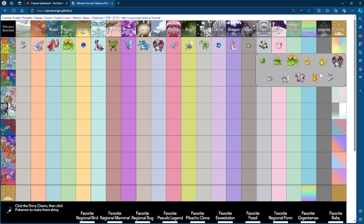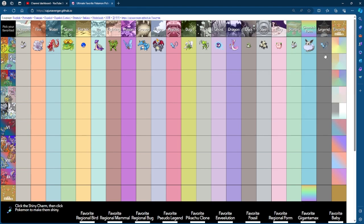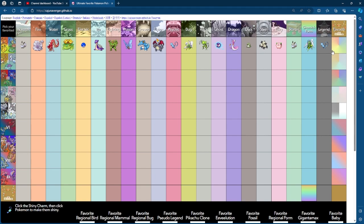Starter goes to Eevee. Gimmick form — also Eevee. Legendary goes to Mew. That's enough Eevees, though there's never enough Eevees. I really like Mega Beedrill's shiny. Even if I've never been a big fan of green shinies, Mega Beedrill's always stuck out to me. And my favourite shiny of Gen 1 is Ninetales.